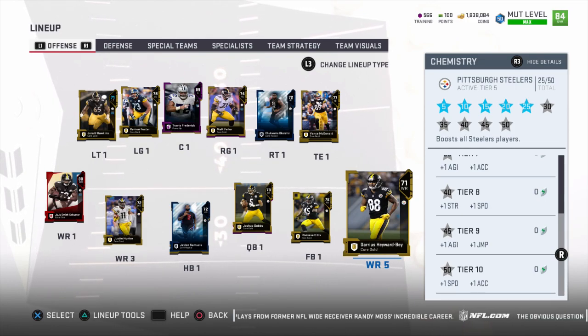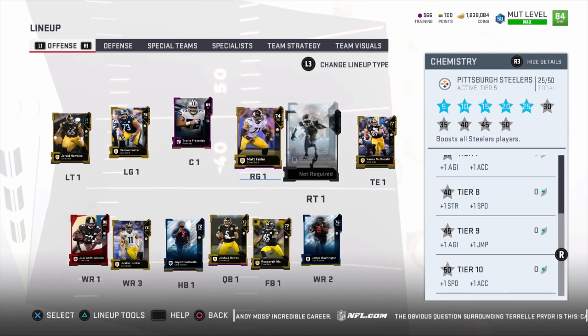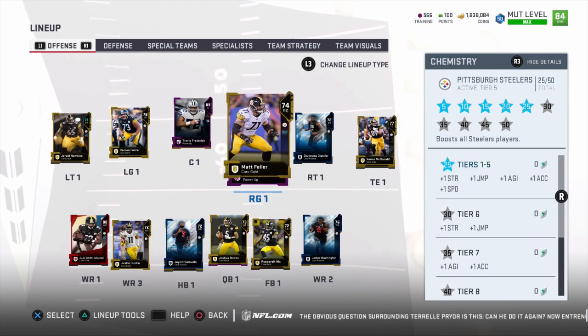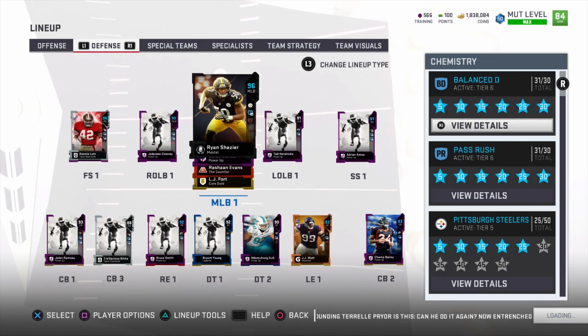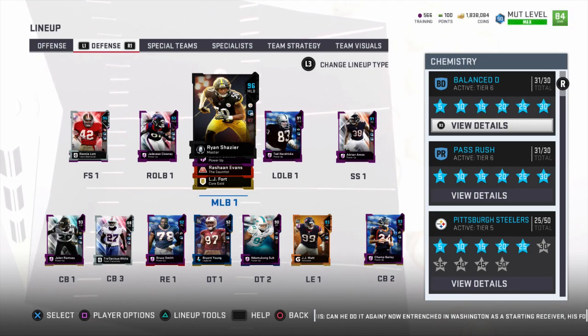If you're smart about it and can cheese it even further by putting all Steelers in your lineup - every gap that's currently not filled with a Steelers player - you could get a Steeler at every position. It does not have to be Pittsburgh Steelers; it could be the Eagles, the Cowboys, the Vikings, any team in the NFL. Then you could help out your cards on the other side of the ball. I'm currently going to be playing defense on Mutt Squads, so I wanted to make Ryan Chazier as good as possible.